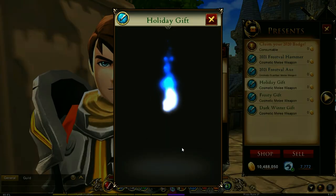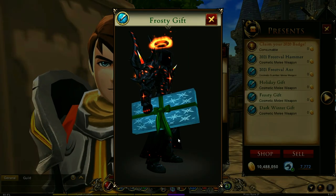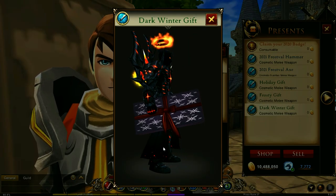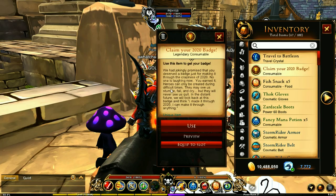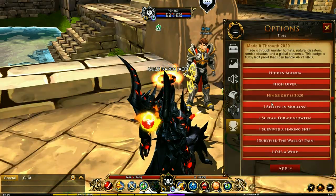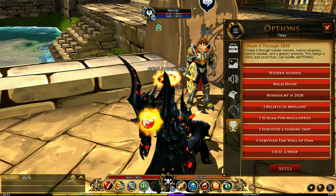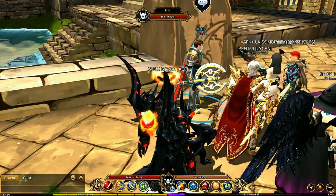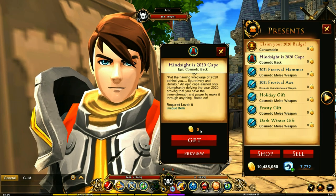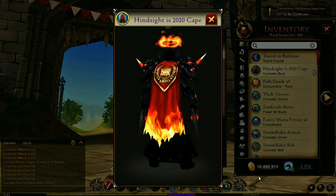There are also three other seasonal items you can get here — they're present right here. Unfortunately these don't unbox, they remain as they are, but they are actually pretty cool. This one is my favorite — nice purple with red. Using this badge gives you the title 'Hindsight is 2020,' which mentions some of the things we survived in 2020. After using the badge, you'll find this cape here, which is completely free — it's a very rare cape, so make sure you grab it.